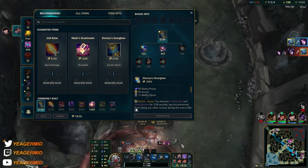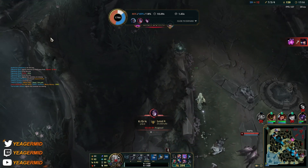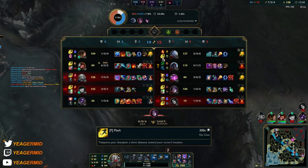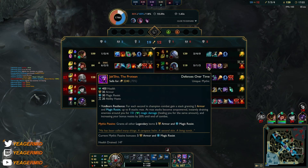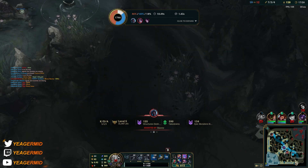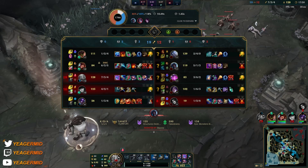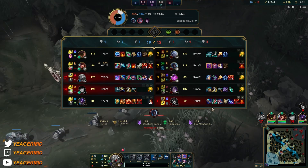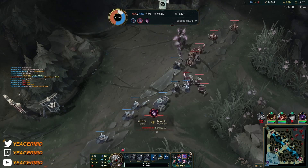This is why you need Zhonya's on Fizz — without Zhonya's you cannot go for these plays. Udyr is not something you can deal with; he's way too tanky, so you just have to escape when he comes. The goal is to go for the carries: Vex, Kai'Sa, Morgana.